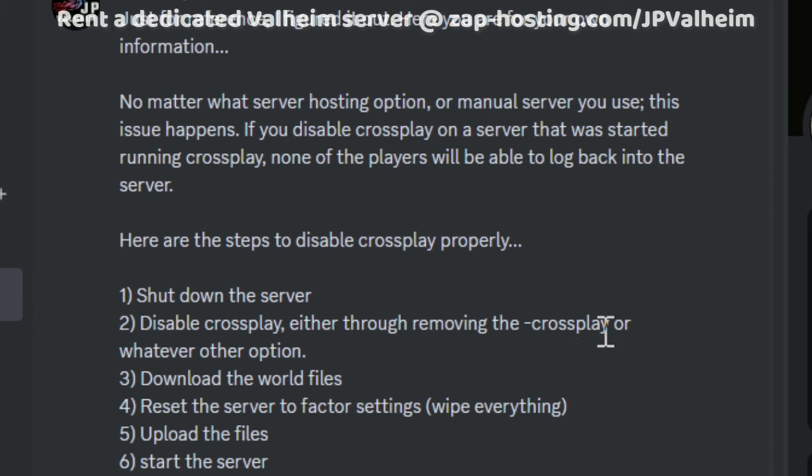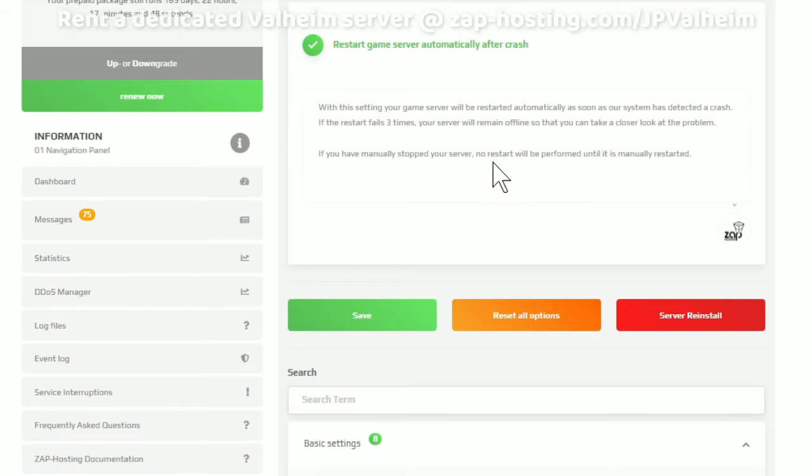Here is exactly what you need to do. Turn off your server, then disable crossplay through whatever means. Download the world files — you need the FWL file and the database file. Then reset your server host to factory settings. For me in Zap Hosting, I have to browse the website and look for the server reinstall option. Be careful, though, because if you don't take the world file first, your game world will get deleted when you do this reset. That's why you have to take the world file out and then reset everything.